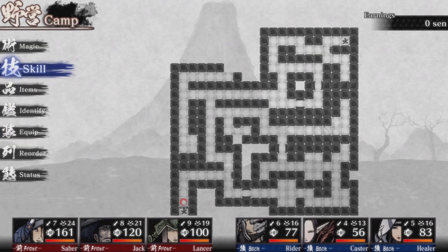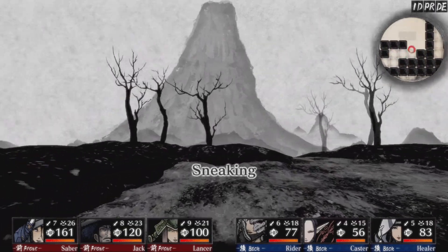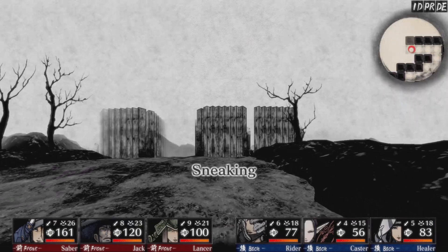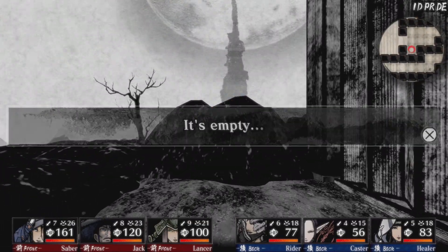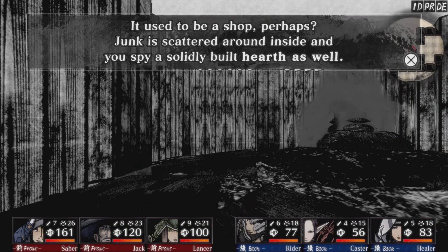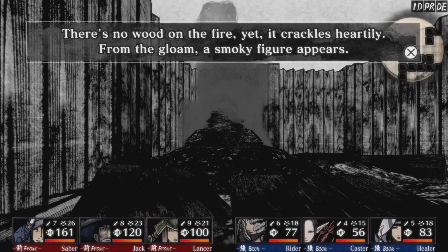Let's search over here - it looks like a small fortress. A new area, but I think we'll still fight weak monsters. Why not? Just do 100% through this. The houses are all almost deserted, shells of their past. But strangely, one dilapidated hovel still stands. Hopefully we'll find something helpful. It used to be a shop, perhaps. Junk is scattered around inside with a solidly built hearth as well. There's no wood on the fire, yet it crackles heartily from the gloom. A smoky figure appears.